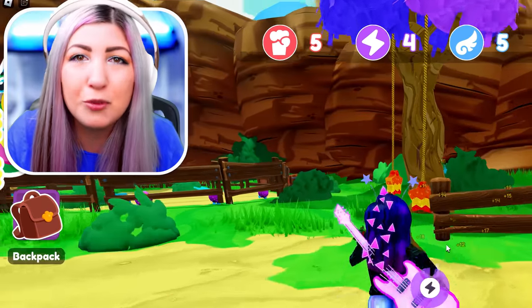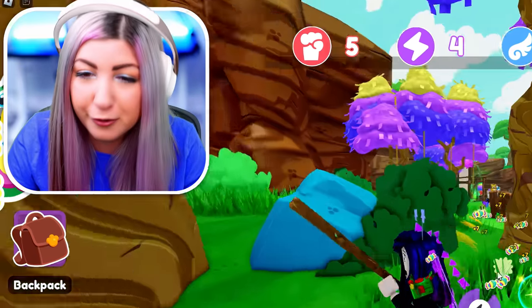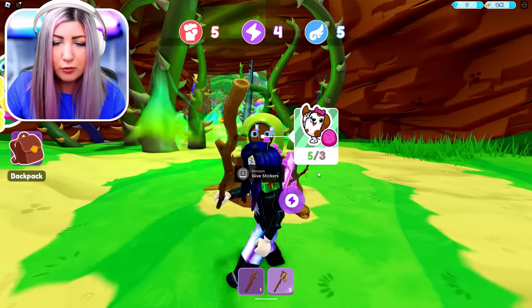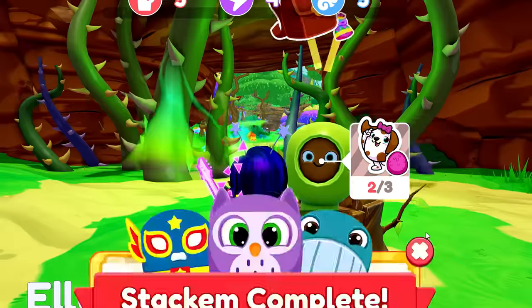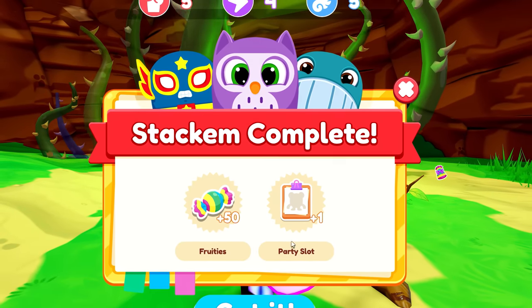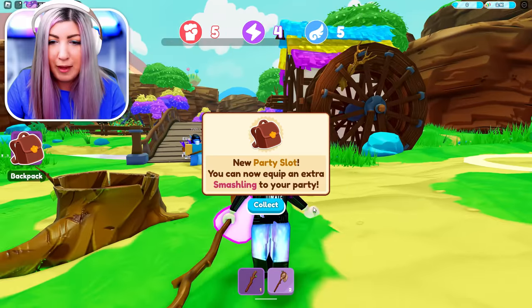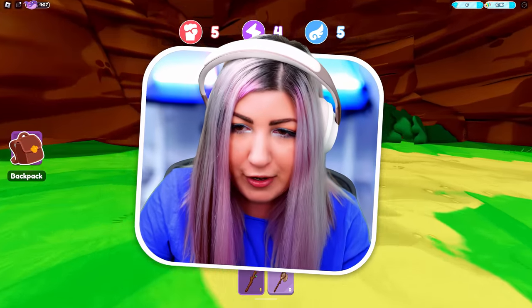I want to give a shout out to Pinata Smashlings for sponsoring this video. Make sure to check out their toys and apparel — they're pretty awesome. So this right here is called a Stack'Em. It's basically where you turn in stickers to unlock the next area. You basically just give it stickers, all these vines go down, and I get Fruities and a party slot. So now I can equip another Smashling, and I'm going to collect every single one because I am a professional.